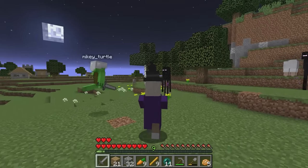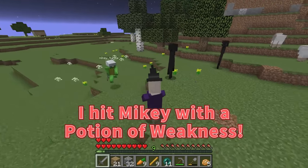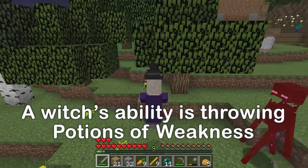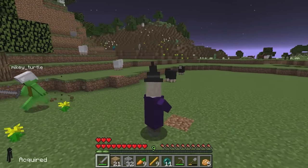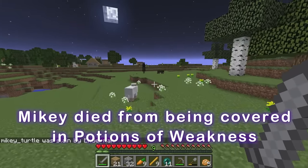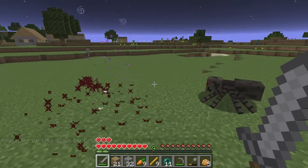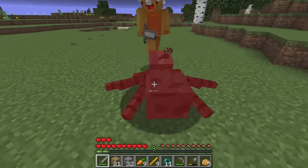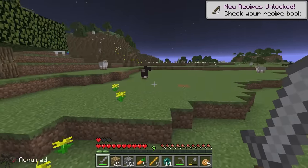I'll be a witch! Watch out, Mikey! I hit Mikey with a potion of weakness — oops! The potions of weakness are weakening the enderman. Witches are strong! Witches can throw potions — take this! You hit me! I'm sorry, it's okay! The enderman disappeared. Oops, I hit Mikey again! Run away, Mikey!